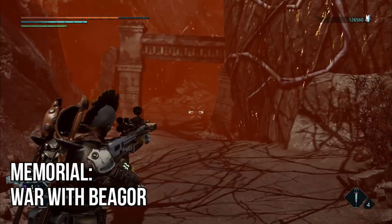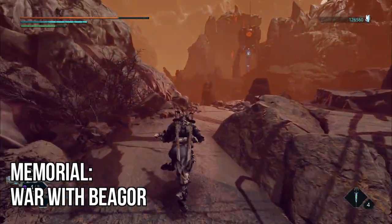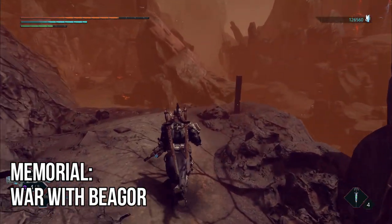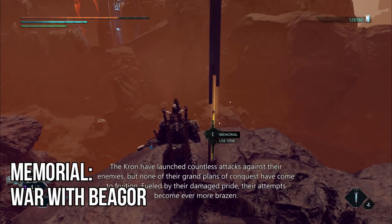First up, you're going to see the entrance to Molten Crag. That is, as I said, just past the Ruined Temple Obelisk. As soon as you go through it, it's a small straight line — follow all the way through, and on the right-hand side, by the edge of the cliff, you'll find your memorial collectible.